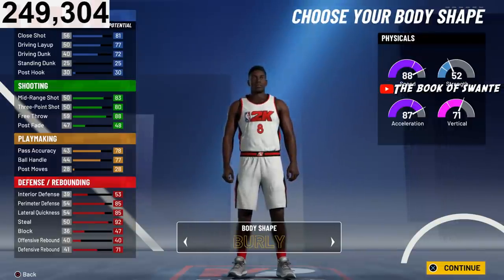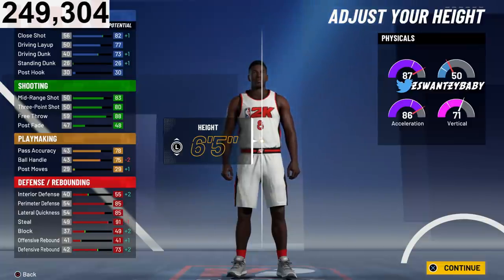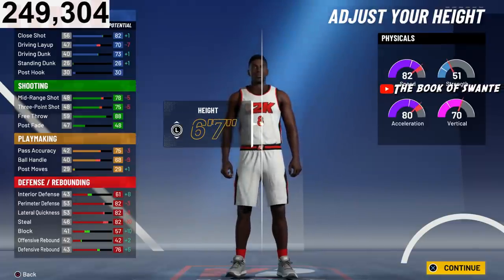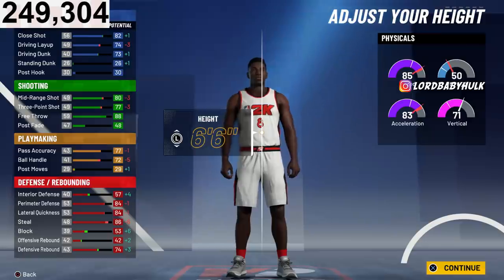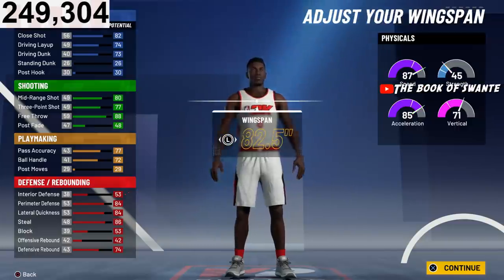We're going Burly — it makes you look even taller than the height you're going and more intimidating. You can go six-five and unlock pro dribble moves at 85 this year, or six-six, or six-seven if you're playing with them on the fours. I would not go six-seven if you're guarding on-ball — for on-ball defense I'd go six-five or six-six. I'm going six-six at the lowest weight so you get max speed and acceleration, plus the gym rat boost.